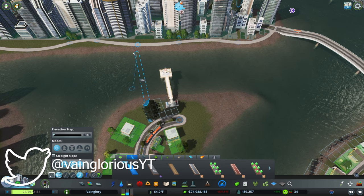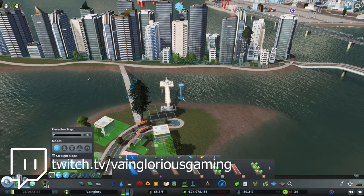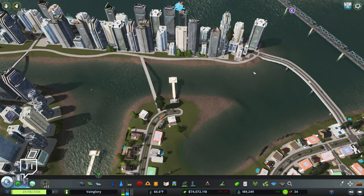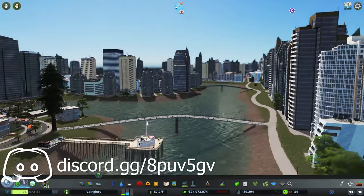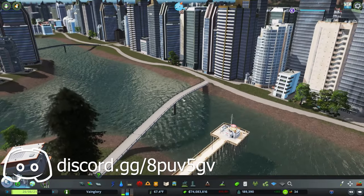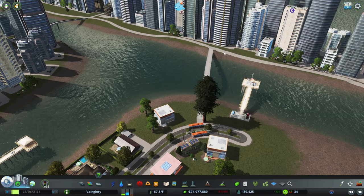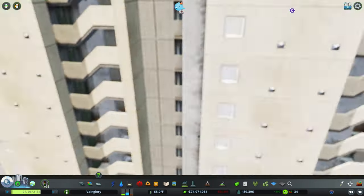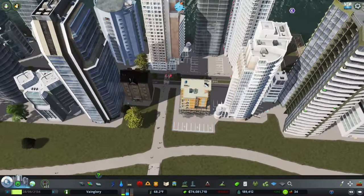I want to see about maybe doing another one right here just to connect these two sides as well, since there's a little bit of entertainment right here via the restaurant pier — or leisure recreation, whatever it counts as. Maybe that'll help the folks over this way. They can walk across the bridge. There's a bus stop right here, so if they want to go across after they get off the bus and walk across to either place, they can. This one's getting used quite a bit, so that's good.